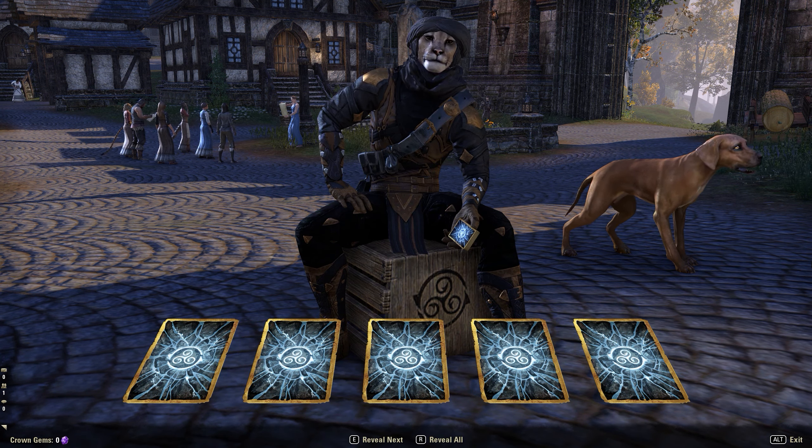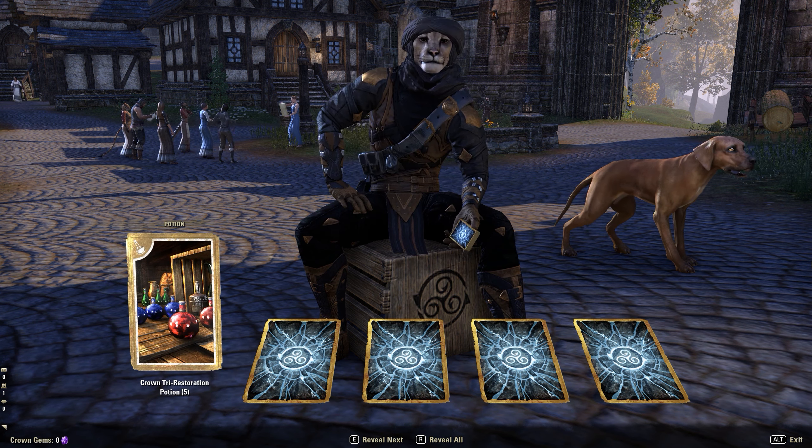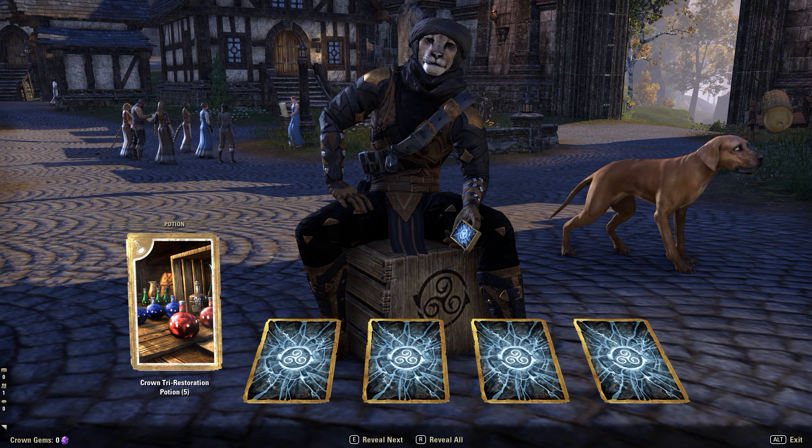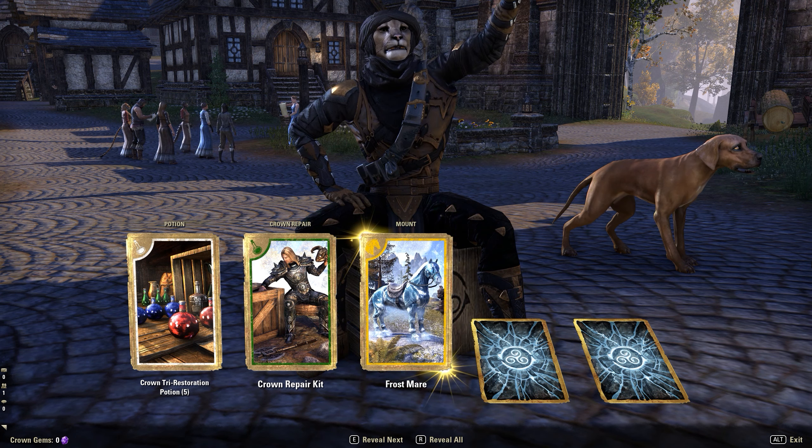So when you first get the deck out, he gives you four cards normally but then he gave us a bonus reward. The middle card is orange, which I think means legendary, and I've got a purple card as well. We can reveal them one at a time — the suspense is better. First up: Crown Try Restoration Potion, which restores a good amount of magical health and stamina.